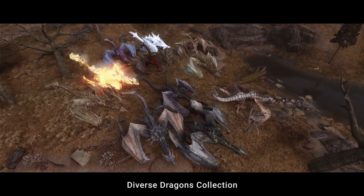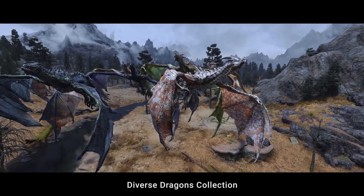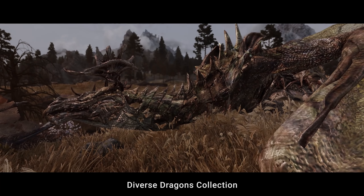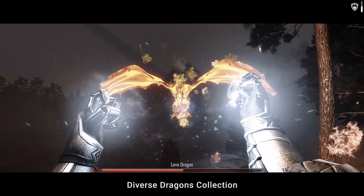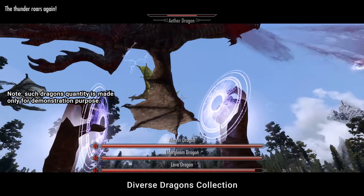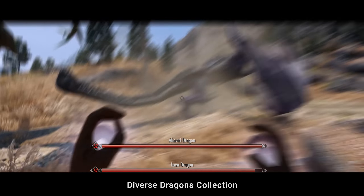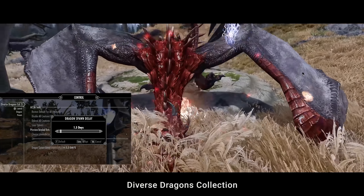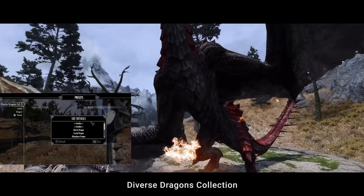Dragons are the core part of Skyrim lore and gameplay. There are several mods to improve their AI and stats, but Diverse Dragons Collection focuses exactly and only on adding new dragon types themselves. It adds 28 new dragons, each one not only with a unique model and texture, but also unique abilities with unique visuals. In total, there are 16 new breath attacks and 19 new abilities used by the dragons. Every dragon type comes with 7 ranks of strength depending on your level, and they are all integrated into vanilla level lists seamlessly. The mod also has an MCM where you can disable any of the dragons you don't like personally. Lastly, it is compatible with every other creature mod and all kinds of dragon mods which affect stats or AI.